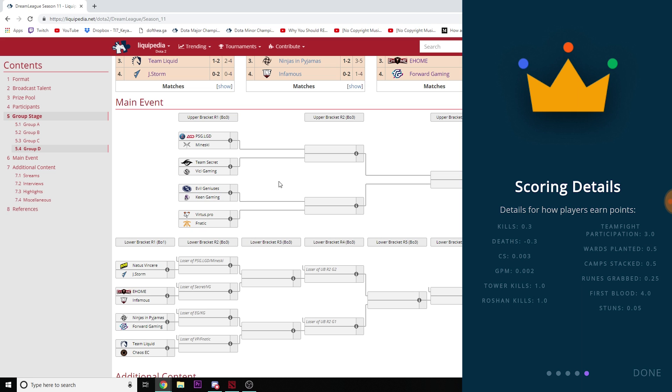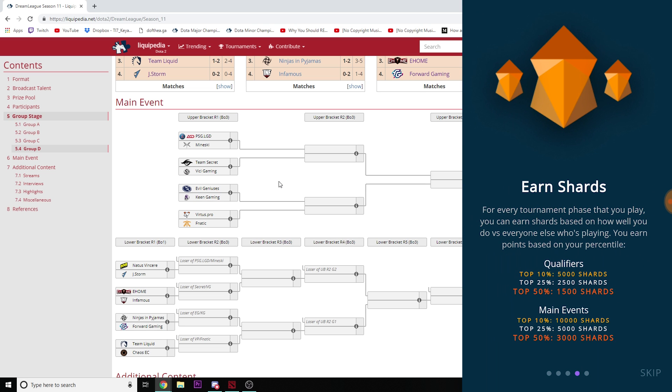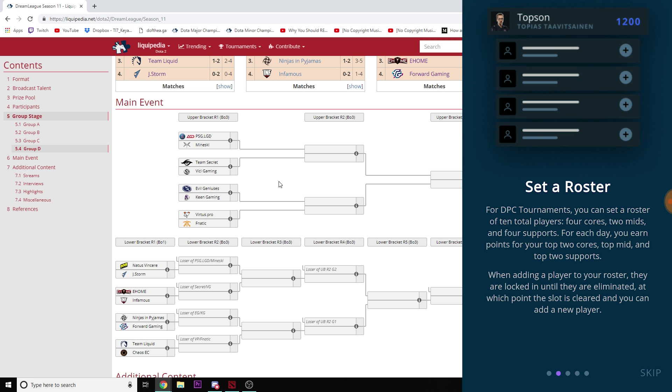Runes grabbed is 0.25, first blood is worth 4 points, and stuns are worth 0.05. Team fight participation is scored out of 3 — if you have 100% kill participation you get 3 points, scaled from there. Tower kill gets 1 point; 10 kills in a game gives 0.3 each, so 3 points on that player. The roster is 4 cores, 2 mids, and 4 supports for 10 players total — each day you score your top 2 cores, top mid, and top 2 supports.